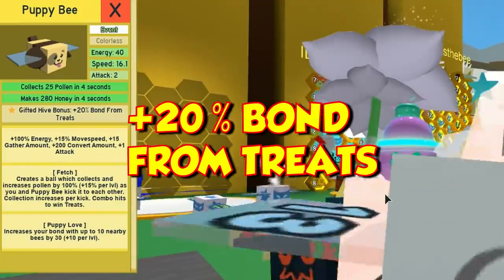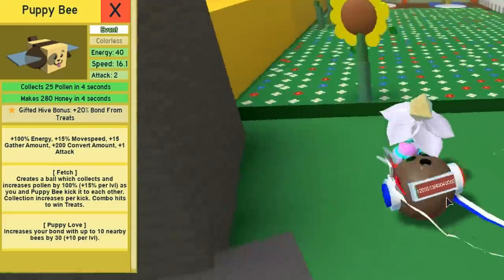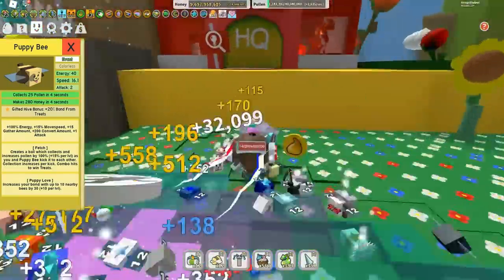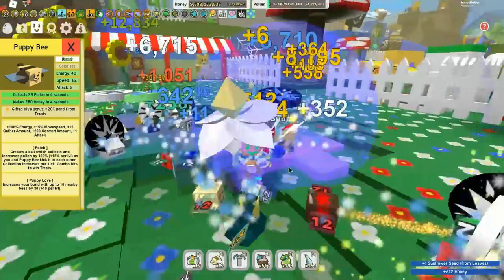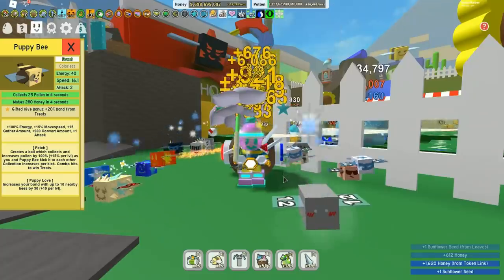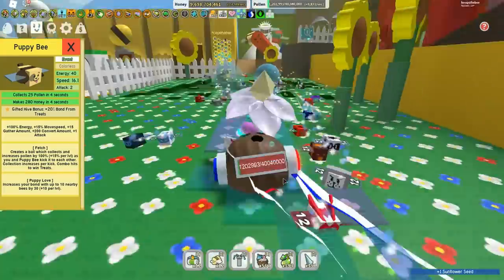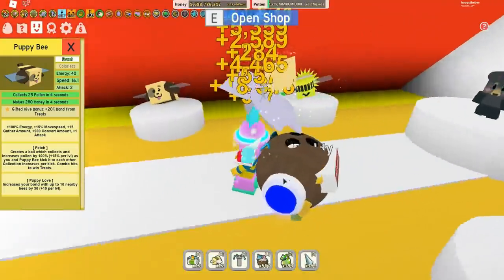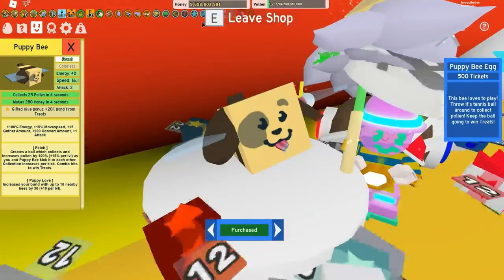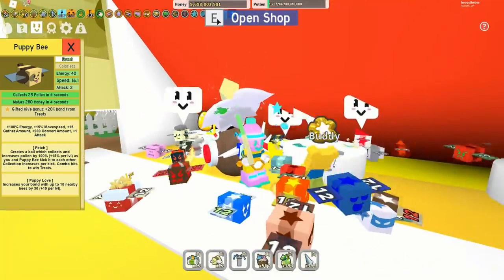The real power of the puppy bee is in its gifted hive bonus of 20% bond from treats - that is the key. When you get to 35 bees, turn your attention not to buying more tools and masks but to leveling up your hive to get a couple of level 12 bees. The puppy bee costs 500 tickets.